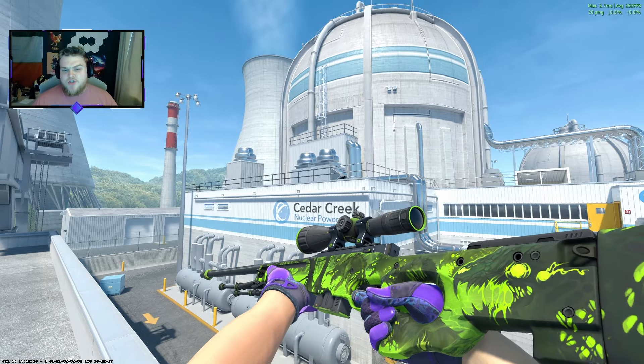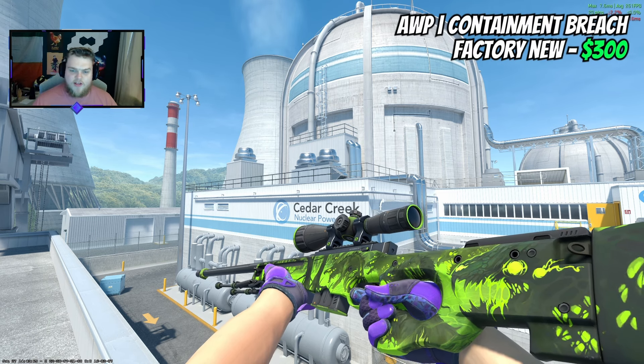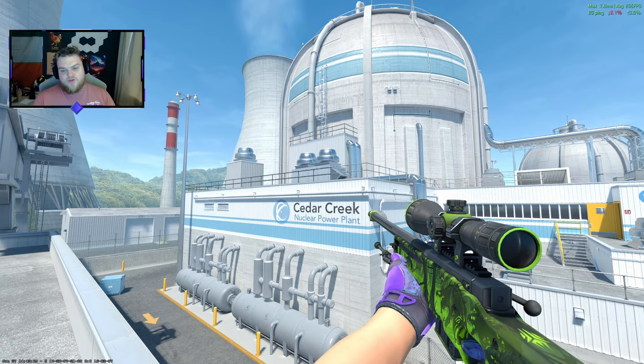My AWP of choice is going to be the Containment Breach because I really want that green contrast. An Onetagi could be considered here, but I really want that purple and green contrast.